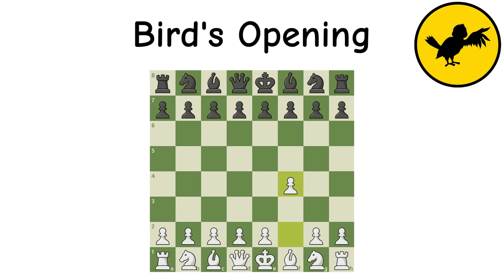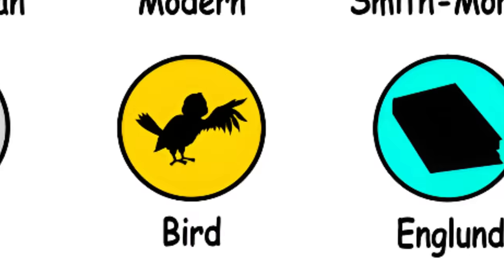Bird's Opening: Same ideas as the Dutch — the center is controlled at the price of some king instability. Aggressive lines exist, but in this case a straight-up better position will be gained with correct play. While not objectively the best, the Bird remains a fun surprise weapon.